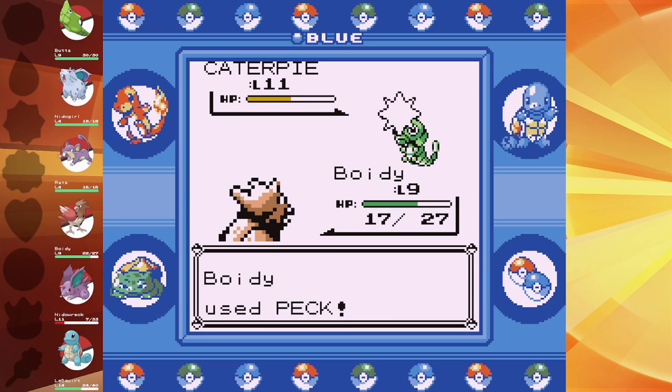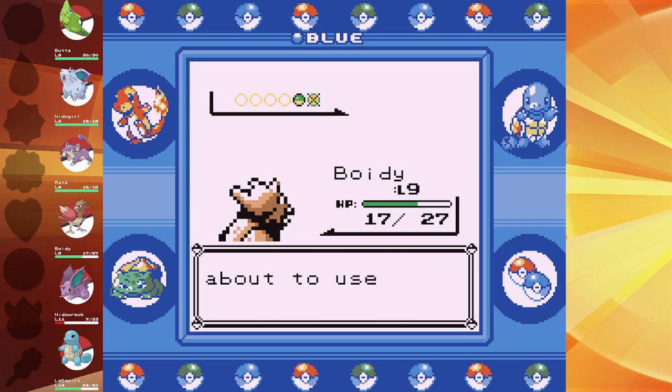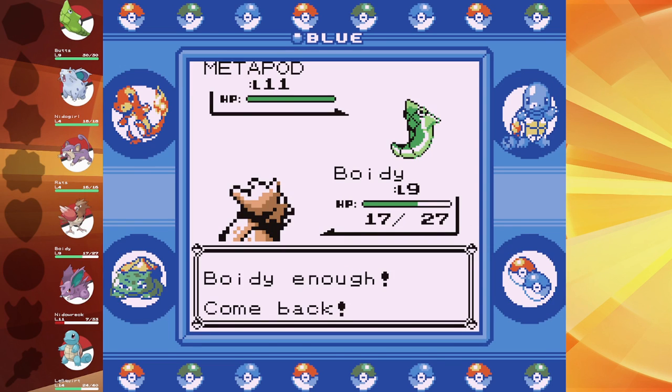It is kind of weird not seeing Caterpie with the pink thing on its face — just white stuff on its face. Hopefully this should give them a level 10 so we can get a Butterfree.